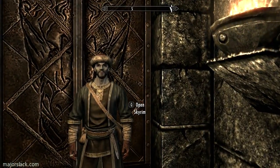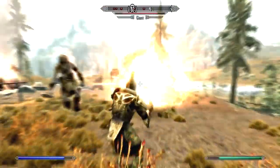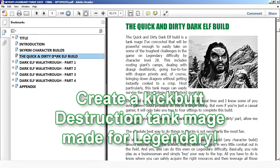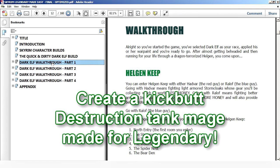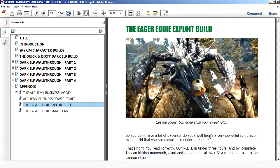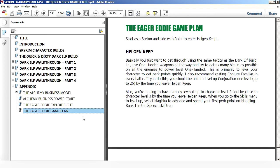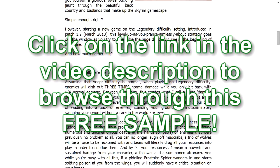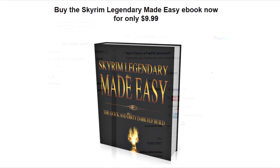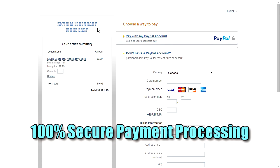Thanks for watching. Hey, check out my e-book. Want to build the kick-butt destruction tank mage you see me using in this video? You can get the entire walkthrough in e-book format: Skyrim Legendary Made Easy — The Quick and Dirty Dark Elf Build. Includes a complete step-by-step game plan for a destruction tank mage on Legendary difficulty, plus bonus content: The Alchemist's Business Model power start on how to become filthy rich in Skyrim using my special list of power potion recipes. Also, the Eager Eddie exploit build showing how to use Skyrim exploits to create a ridiculously overpowered conjuration mage in under three hours. All in an easy-to-read, easy-to-navigate, 160-page e-book. Buy it now for only $9.99 — all purchases processed by the 100% secure PayPal payment processor.